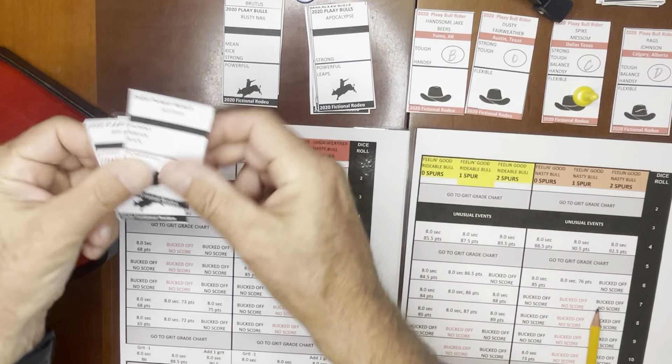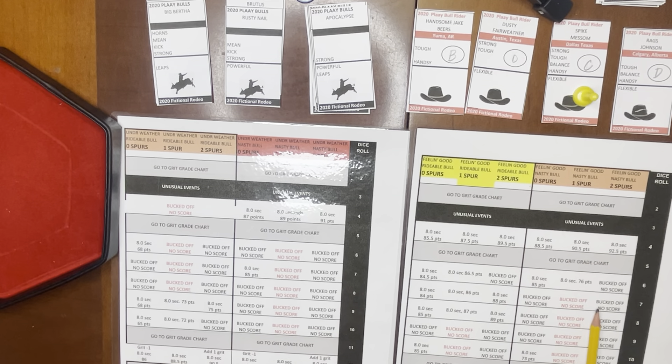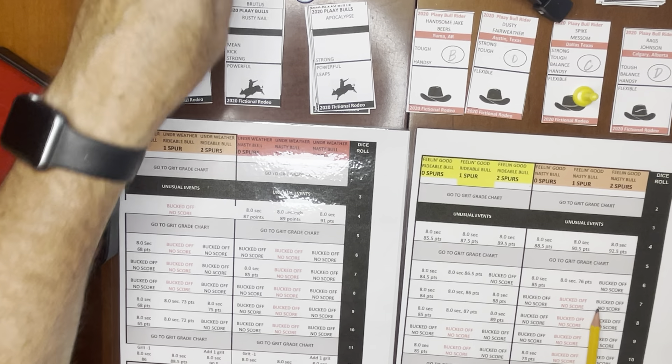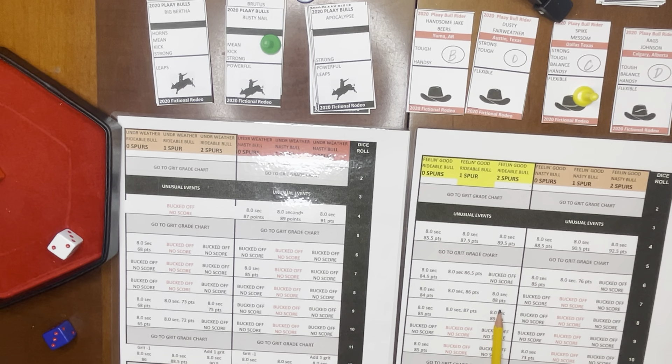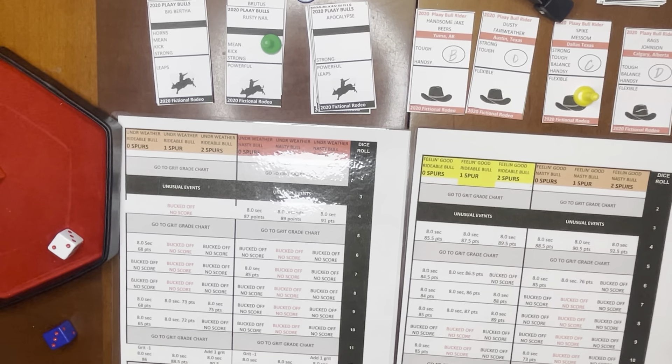We move on to Spike Messam, currently in first place — your top rider. He draws a bull with four qualities — Rusty Nail. He draws a five, which is flexible, and he has it. The bull draws horns, and he doesn't have it, so he's feeling good on a rideable bull. Spike is in the lead and goes for two spurs. He draws a seven, stays on for eight seconds, and draws 88 points from the judges — still the same as his previous best, still in first place.